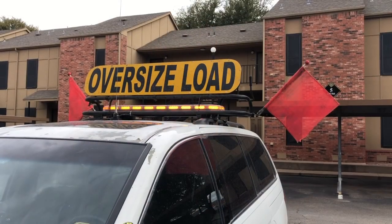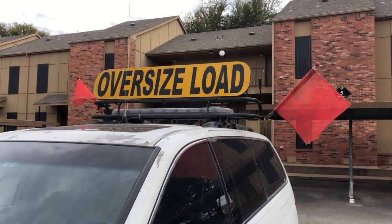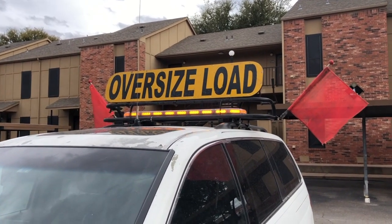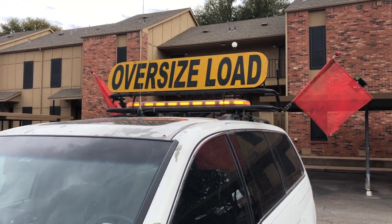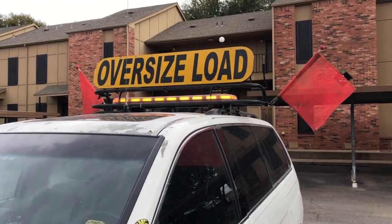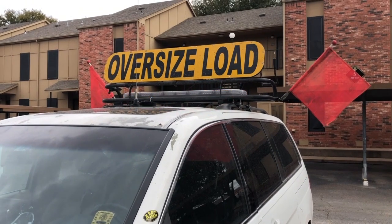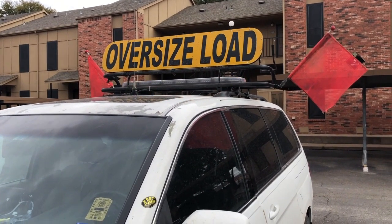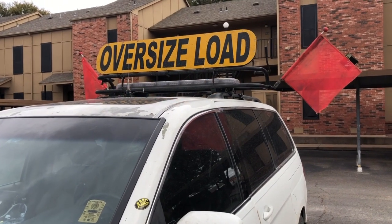Now we're going to go out to the car and go specifically over the fixed equipment. What you see here is the standard setup. This is the oversized load sign. Below is the amber light fixed onto the rack, and left and right you have the red flags, which I showed you in the other video.